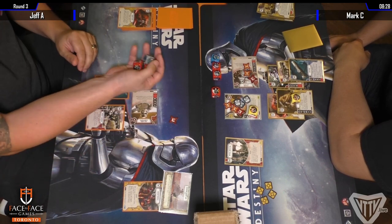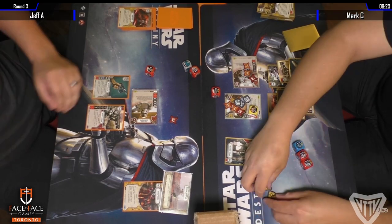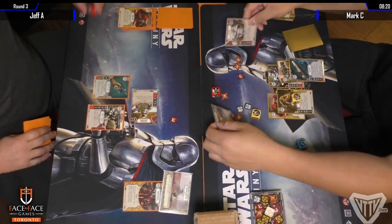Holdout Blaster — he does get an ambush, but that's not enough time, and there's the handshake. That makes Mark Chan the winner of this round, putting him at 2 and 1.